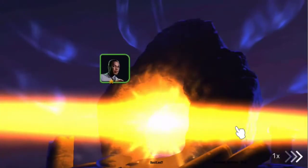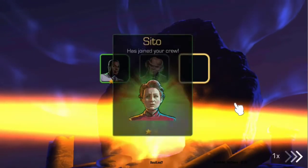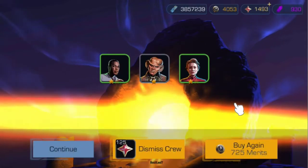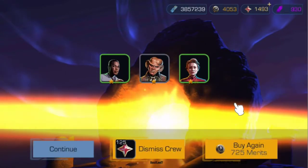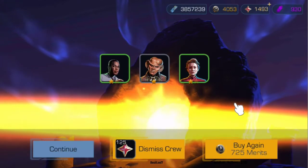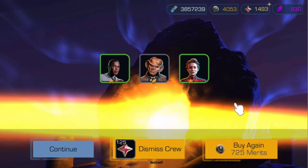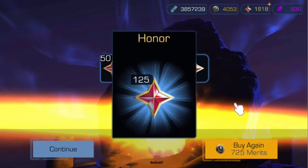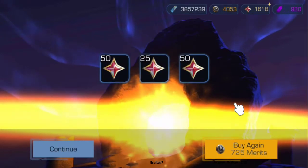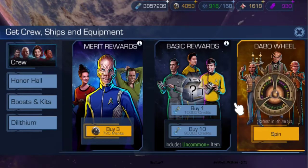The game has Star Trek audio, which is pretty cool stuff. I got three crew officers — this is how you can get more officers. I already have better officers than these, so I'm dismissing them for honor instead. You can also just redeem them and get honor, and it still counts toward your quest progress. Early game you'll probably be buying more of these basic rewards.